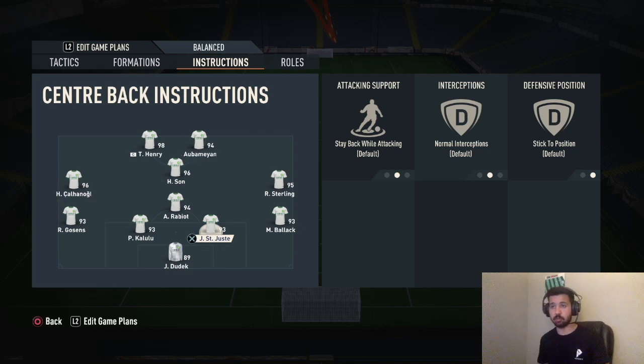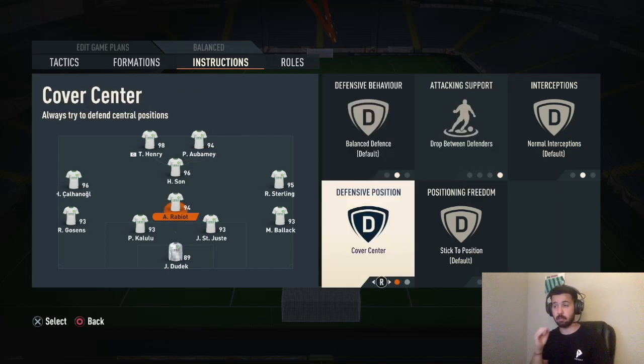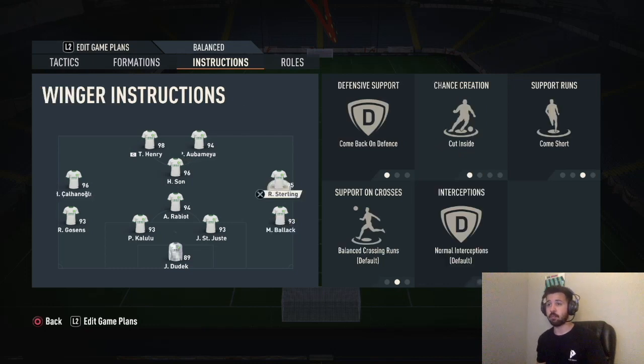Your opponent won't know how to defend that because you have options everywhere. Since you have so many players attacking, make sure you're solid defensively — if you're winning one or two nil, go back into d-pad tactics with the up arrow then left arrow to turn off attacking fullbacks. You can control when they attack and when they defend. Your CDM should be drop between defenders, cover center — make sure he's good at defending and can drop deep. Players like Kessie, Eric Bailly, Milenkovic, or Savage would work well there.